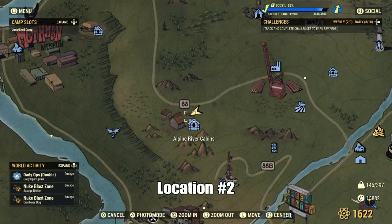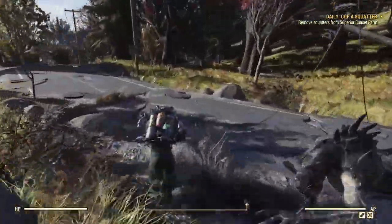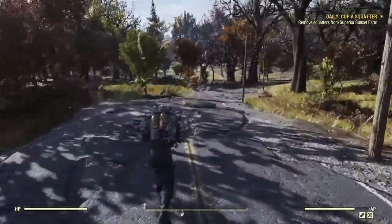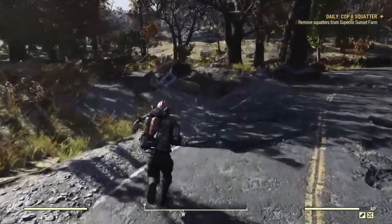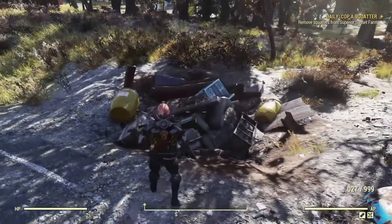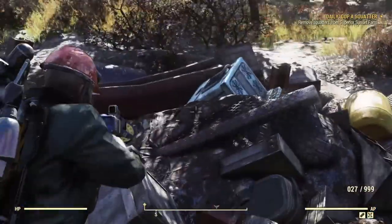Spot number two would be west of Alpine River's cabin. I will run right there and show you where it's at. It's right here on the map, right where my marker is. And this is the exact spot right here.